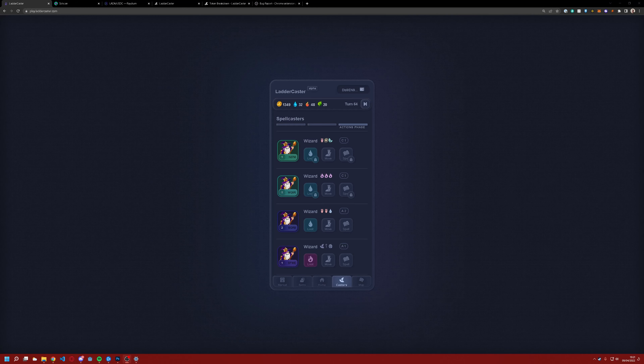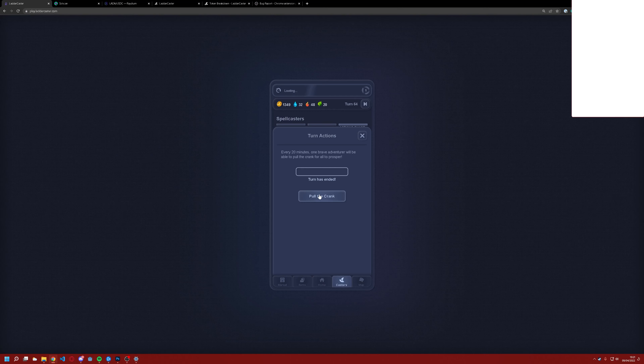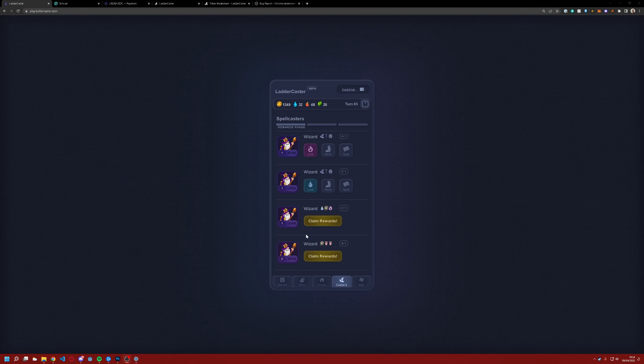Some of my transactions are still failing — that's just the nature of the beast. But when a round is over, you'll see a crank icon. If you click it, you can see that someone can pull the crank, which will move the turn. Doing so costs 0.0023 SOL — about 10 cents — and then everyone can claim their rewards, get their larder, and the game moves along. The Solana network is currently being hammered, so it's not doing too well today.